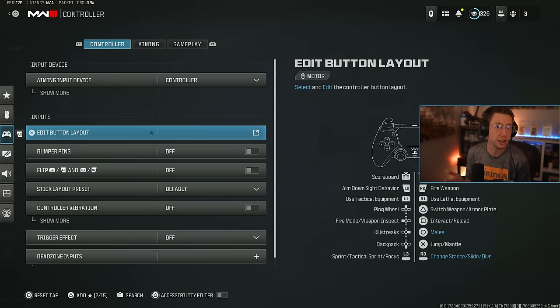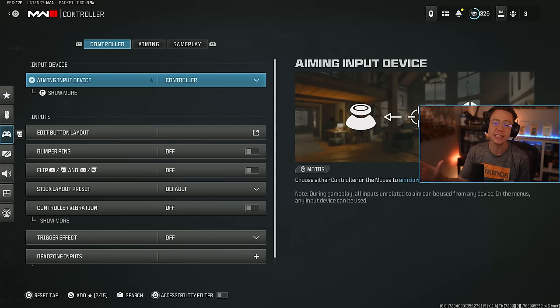We've got three different areas of controller settings: your base general controller settings, your aiming settings, and your gameplay settings. We'll go through in depth on all of these and explain what you want to look out for. Obviously, you might want to have controller as your aiming input device to start things off — that's usually a good step one.